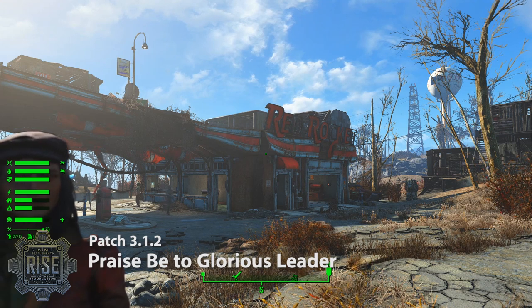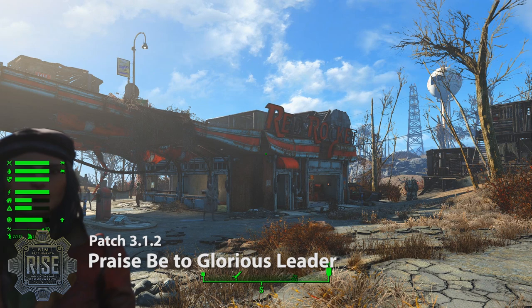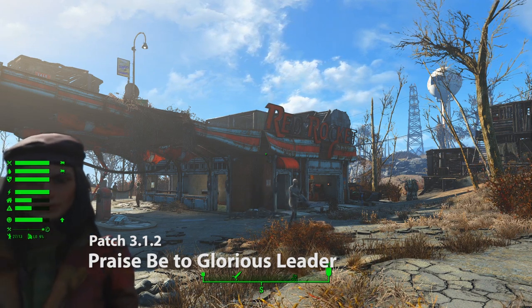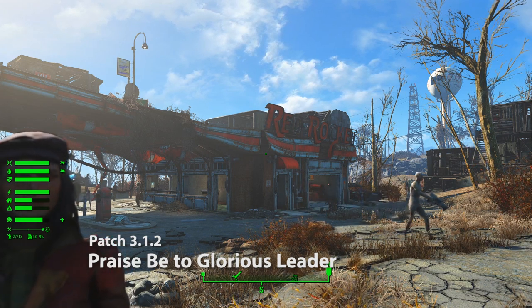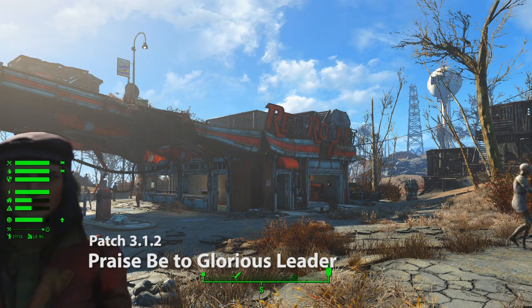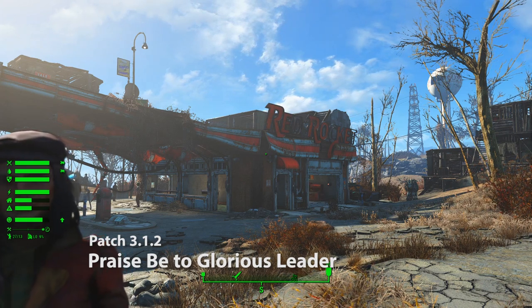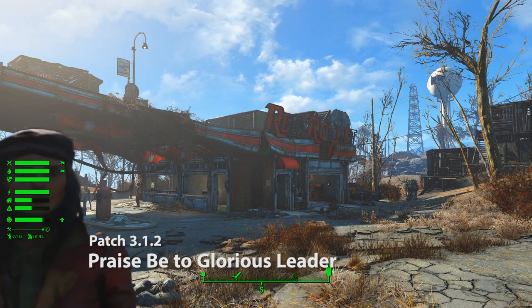The next thing I wanted to address was the fact that it's difficult to tell how far along a settlement is. So I've added some improvements to the HUD on the left. The first thing you'll notice on the lower left that's new is the Waving Vault Boy, which shows you your current population. And then next to that is probably the most important number, which is the number of settlers the city plan is designed to support.